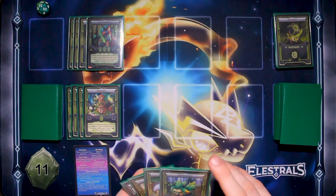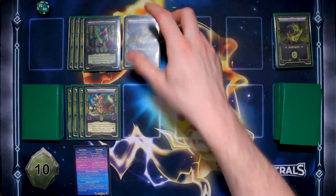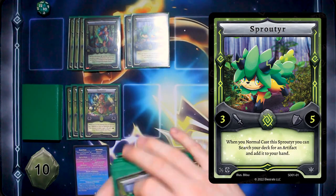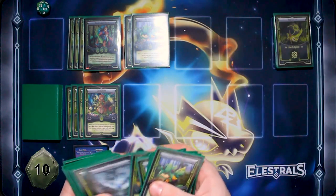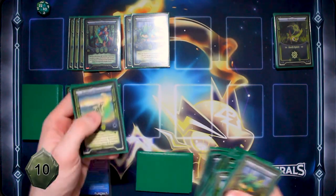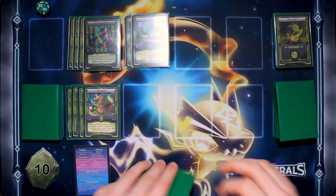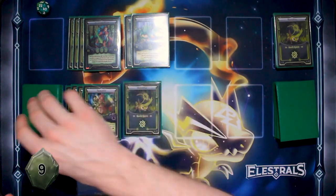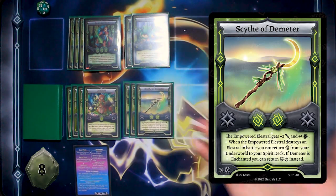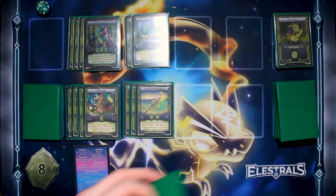I'm going to draw to start my turn. I'm going to summon a Sprouter, which allows me to search my deck for an artifact and add it to my hand. I'm going to get Scythe of Demeter. I'm going to cast two Teratlas, attach Scythe of Demeter to my Sprouter, and attack you directly with my Centaba and my Sprouter, which does four damage.